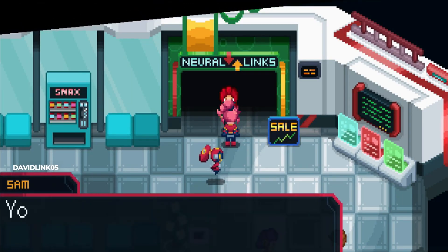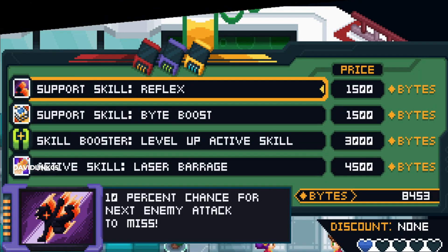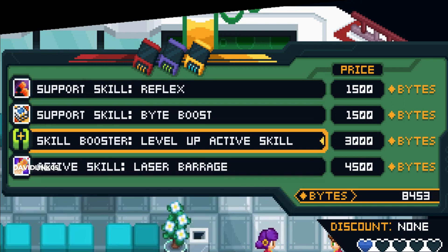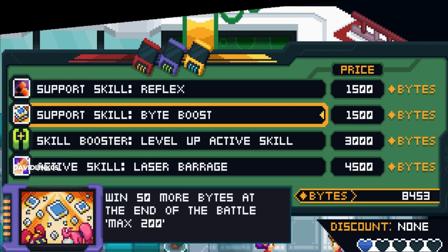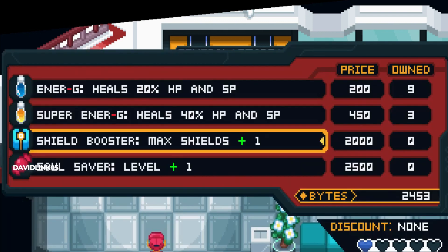As you travel, you will find items on the ground: HP, shields, skill upgrades, and money. There are two main currency types in this game — Bytes and Astro Trek. These can be used to trade with store sellers or merchants you find while exploring, for skills, items, or ship parts.